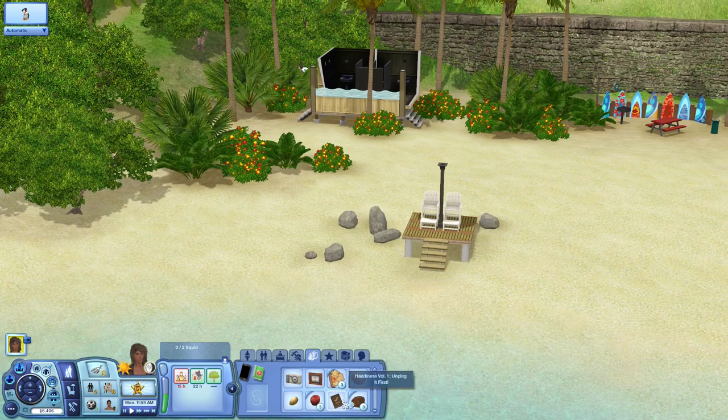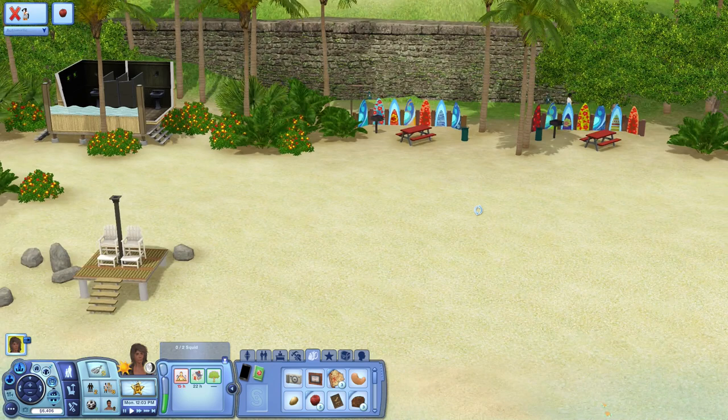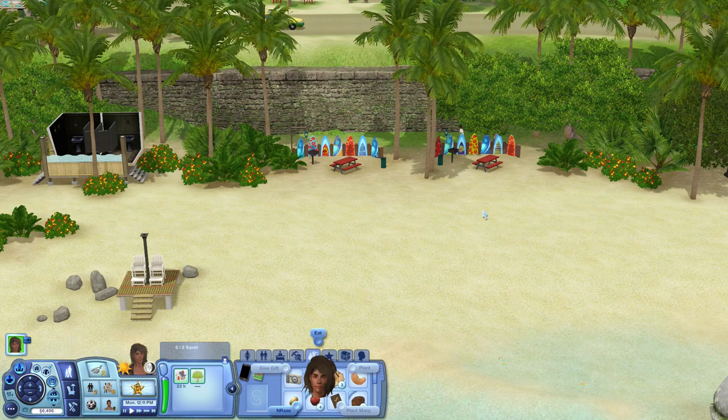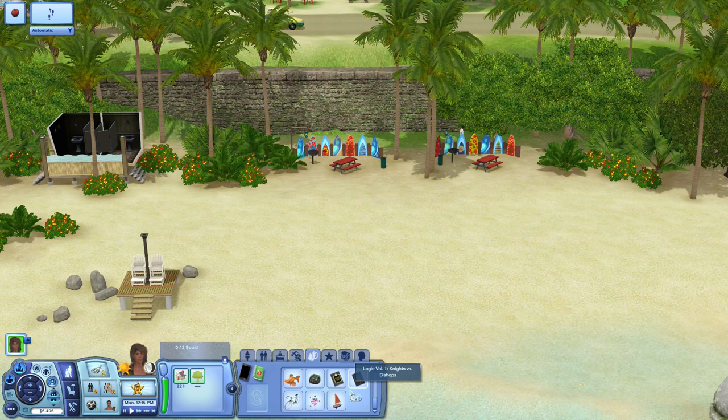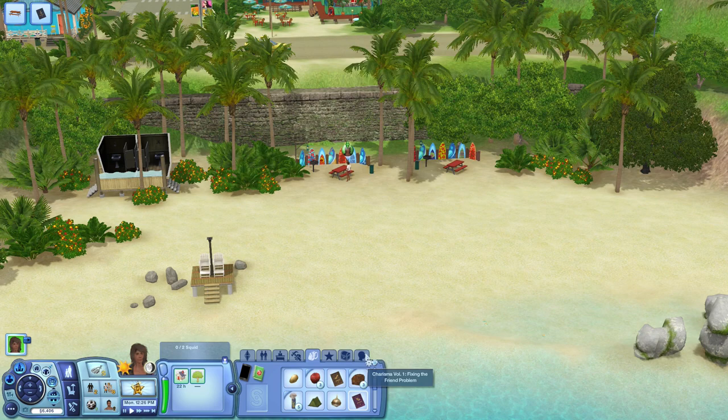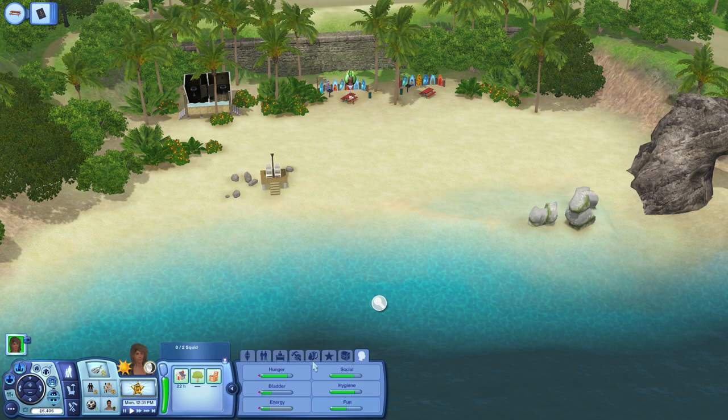I forgot she worked today. What can she eat? She can eat these apples — stop running around for a second and eat this apple. Let's eat one more apple. There's nobody on the beach like normal, so I think we're just going to chillax and read a book, like we always do. We'll read a logic book because I think we've learned all we can from this charisma book. I'm going to survey the beach and we'll fast forward through the day to see if anything interesting happens.